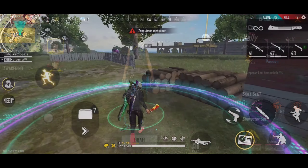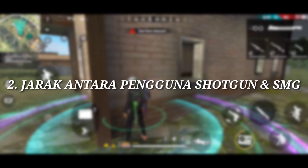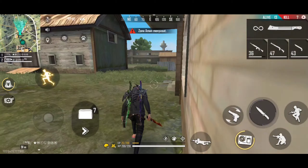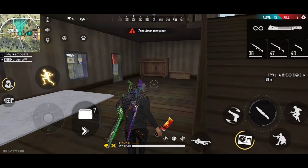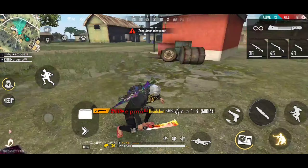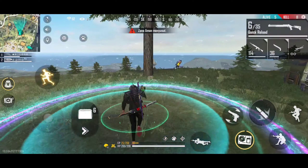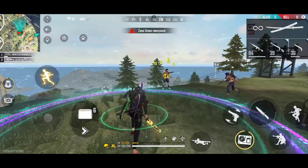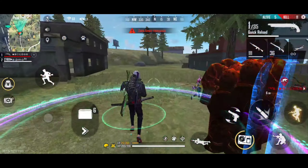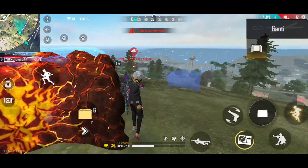Untuk yang kedua adalah jarak antara pengguna shotgun dan SMG. Kebanyakan orang salah dari sini. Ketika pakai shotgun, mindset-nya harus sedekat mungkin dengan musuh. Kalau pakai shotgun, kita harus nyari posisi yang paling deket karena kalau jauh, damage-nya gak terlalu sakit juga.